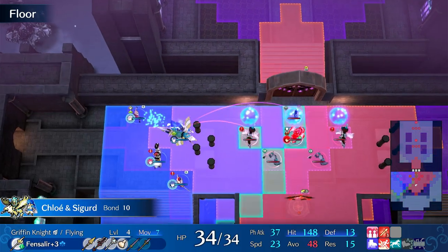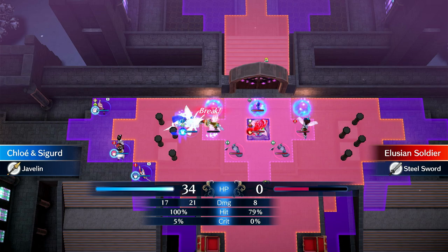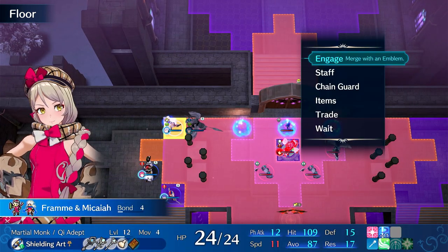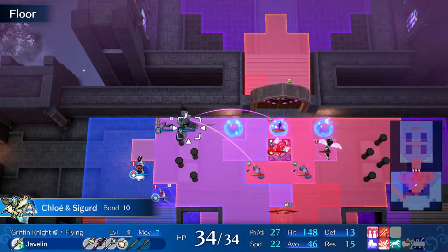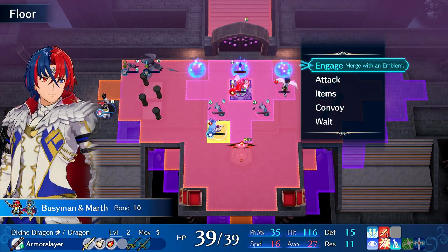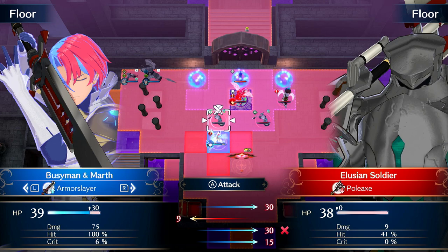We're going to dive bomb. I could dive bomb the Archer, but I'd like to kill the Archer. I can kill with this Javelin, so I'm going to make use of enemy phase here. It shouldn't attack Fram, because it's going to look at Chloe's avoid rate — just half of Fram's avoid rate. This thing will have a hard time hitting Fram. It should shoot Chloe. If it doesn't, I'd be shocked. We'll use the armor slayer — it's cooler.